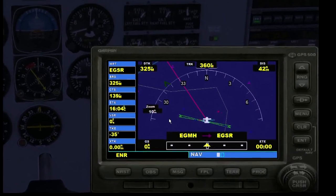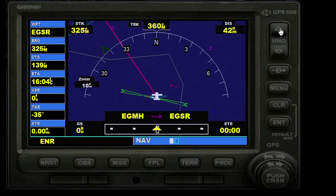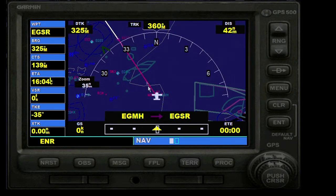The flight plan we put in is already on the GPS. Zooming out by increasing the range, the first leg is already in there to Echo Golf Sierra Romeo. This is a posh plane - more expensive than anything I can afford - so I'm going to fly it on the autopilot because I don't want to be concentrating on flying while also talking. I can't do two things at the same time.